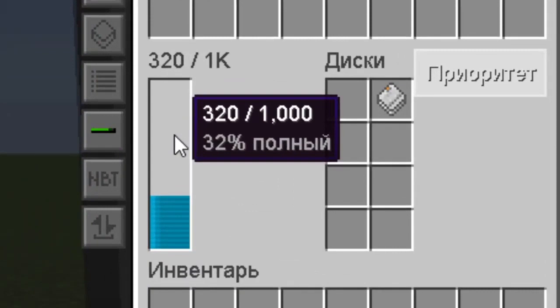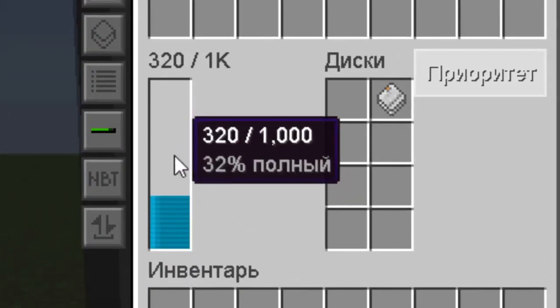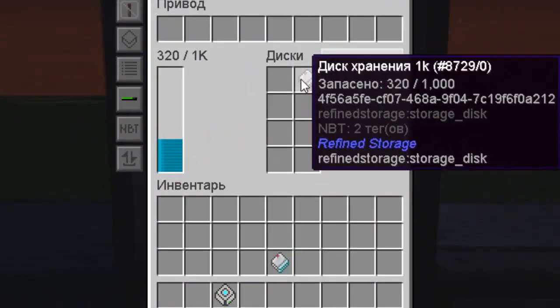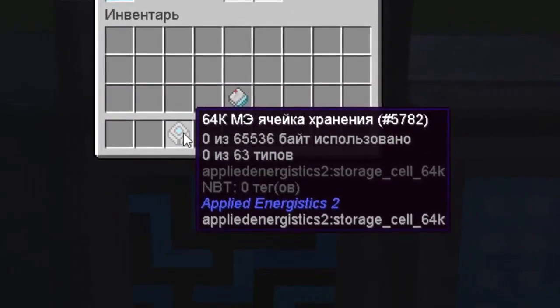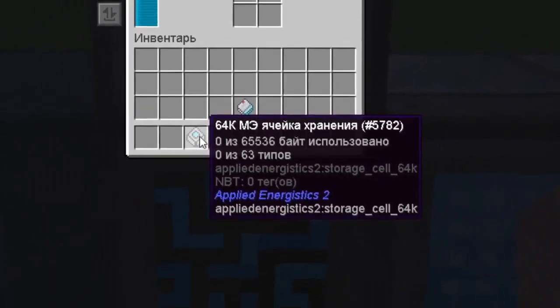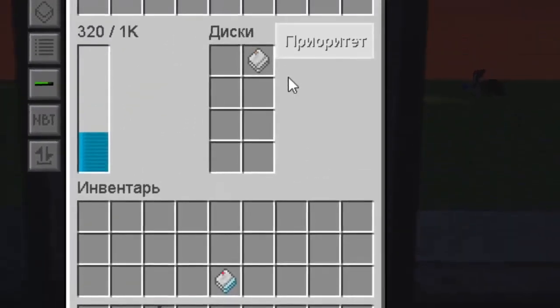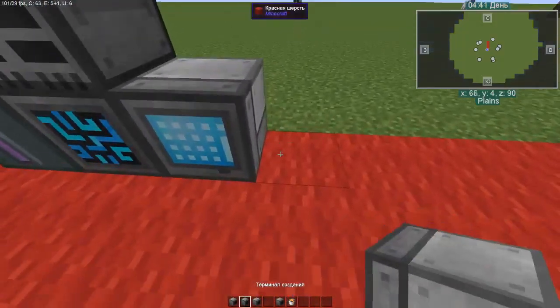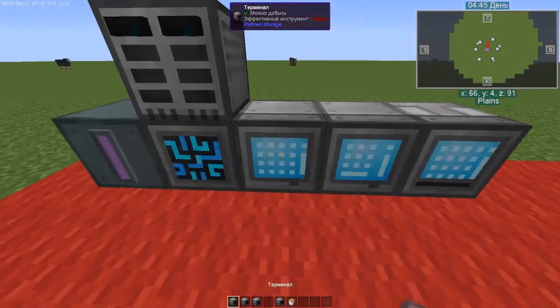This indicator shows how full your particular chip is, or all the chips in total. Also, the advantage of this mod over Applied Energistics is that there is no limit on the number of types of items that you can store on one disk, as there are in AE2. It's very convenient. There are a large number of terminals in the game.